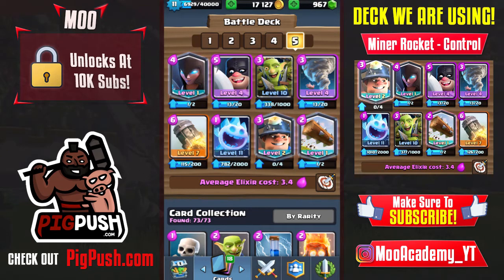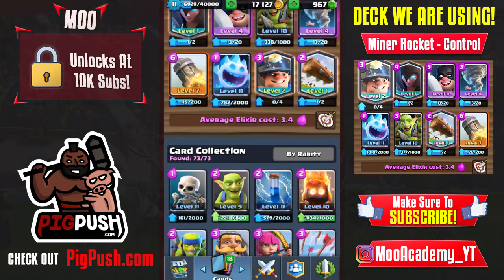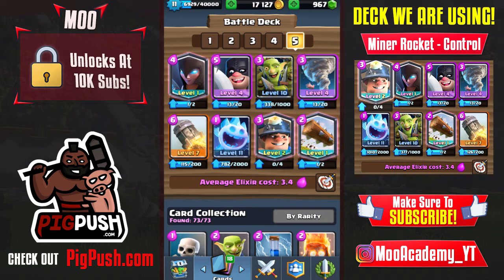What is going on guys, Moo here. Today we're doing a deck guide and review on the deck you're seeing on screen. If you don't want to use ice spirit, you can use skeletons, and you can use zap instead of log. Here's the deck: night witch, executioner, goblin gang, tornado, miner, log or zap, ice spirit or skeletons, and rocket. This is a really solid deck.